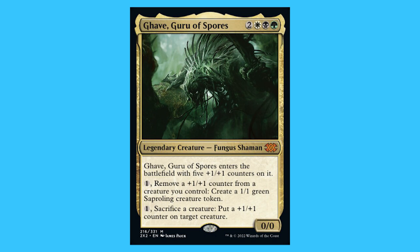Grave, Guru of Spores. For two white, black, and a green you get a legendary creature Fungus Shaman that is a mythic. Grave, Guru of Spores enters the battlefield with five 1/1 counters on it. Tap one, remove a 1/1 counter from a creature you control — create a 1/1 green sapling creature token. Tap one, sacrifice a creature — put a 1/1 counter on target creature. And it is a 0/0.